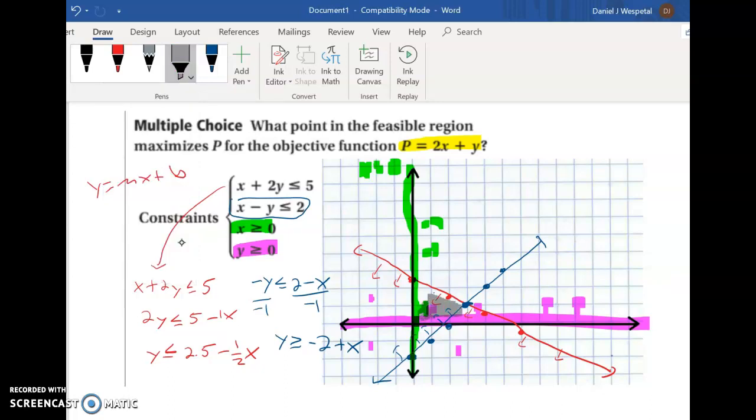Where all four inequalities overlap is our feasible region — below the red line, above the blue line, and up in the first quadrant. The vertices of this shaded region are the four corner points. I'll list them: (0, 0), (0, 2.5), (3, 1), and (2, 0).